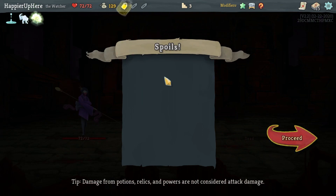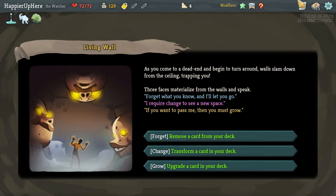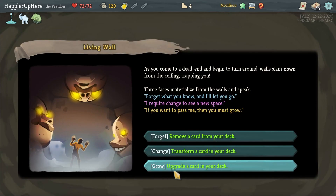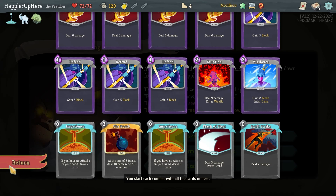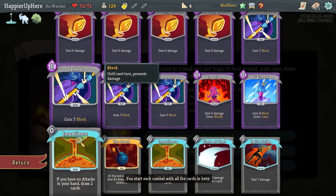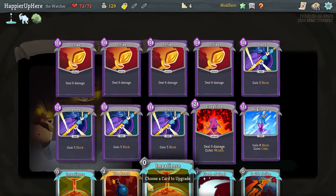Fossilized Helix — prevent the first time you would lose HP in combat — that's really good, that's a huge thing to have this early on. Remove, Transformer, Upgrade — I could transform the Impatience but it would give me a colorless card. I'm thinking of upgrading the Bomb or the Eruption. I'll likely hit a shop though so I'll be able to remove the extra Impatience.